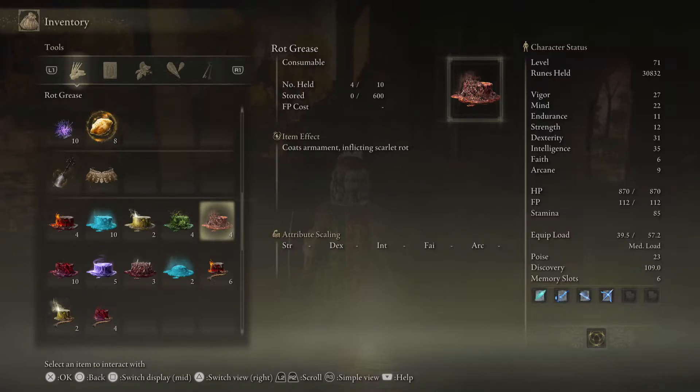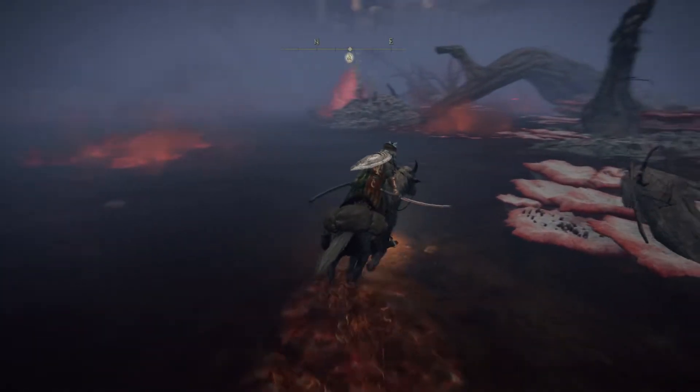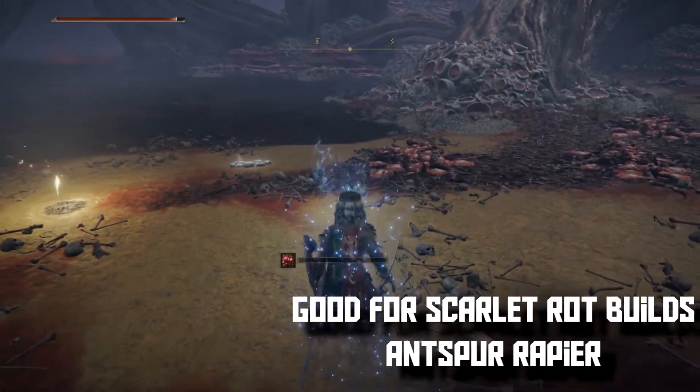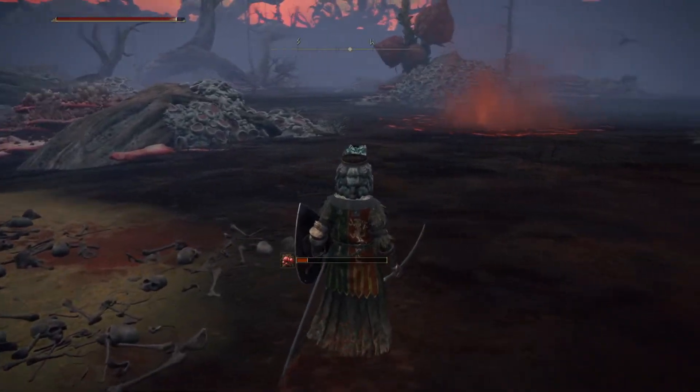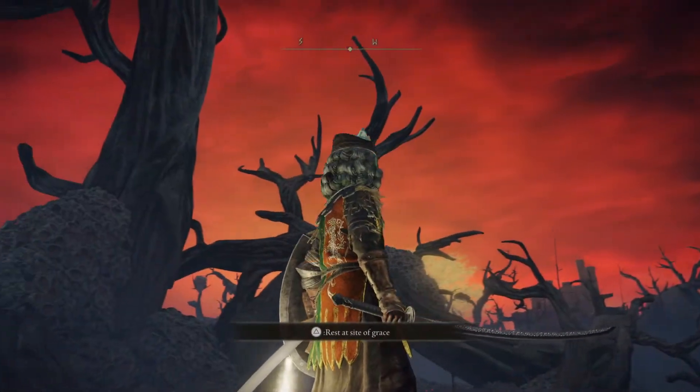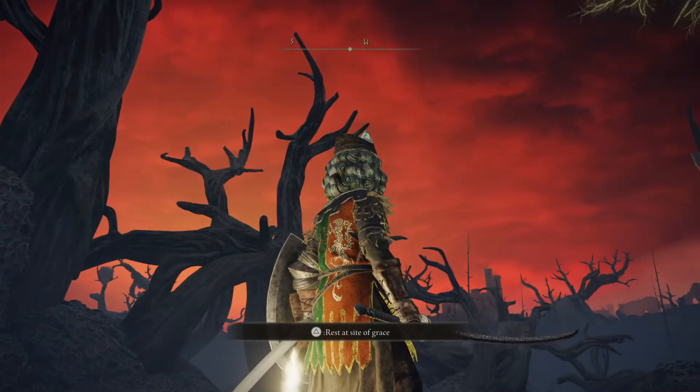A build is possible with Scarlet Rot — you're going to be a bit limited when it comes to spells, but there is a decent amount of weapons that passively inflict Scarlet Rot. A weapon I recommend is the Ant Spirit Rapier, which can have an Ashes of War applied to it, giving it more depth and the ability to apply other effects when needed. Keep in mind that some enemies will be immune or resistant to Scarlet Rot, especially in Caelid, so make sure to have some backup equipment in mind.